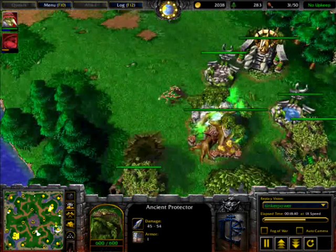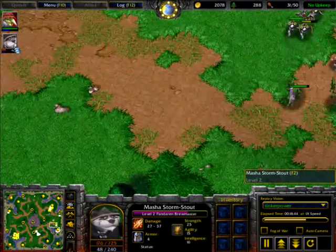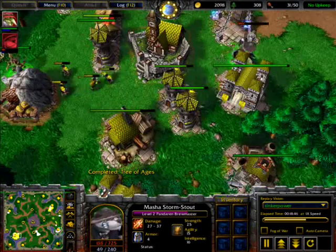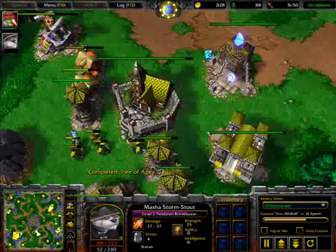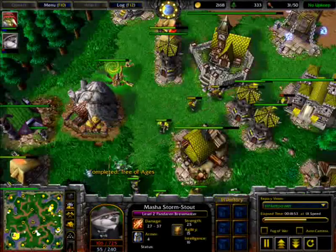Piercing attack is all that Thinker has got right now. It seems Panda was trying to harass inside the base and is going out — it seems he couldn't handle those towers.